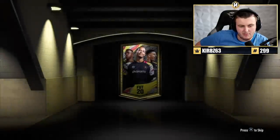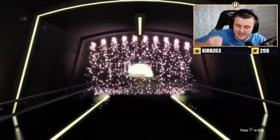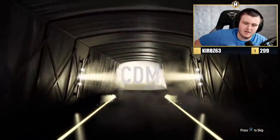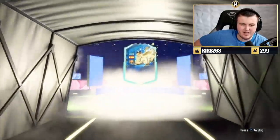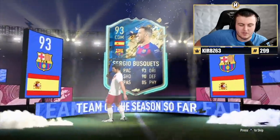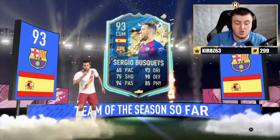Next one — Road to Glory pack. Van Dijk on the pack, Van Dijk in the pack! I should have said it for the last pack and I didn't, and that's why we got De Vrij. Center back. Busquets — I think he's 93. Fodder-wise most of these packs are decent because it's only an 83-rated squad for huge fodder, but at the same time you want to see huge wins, players you can use.